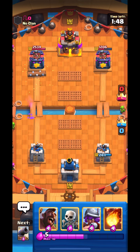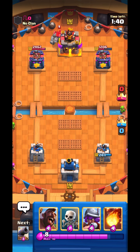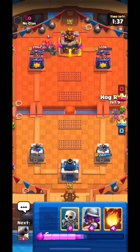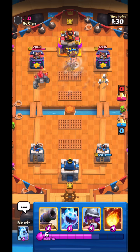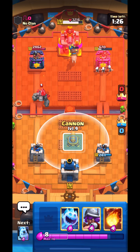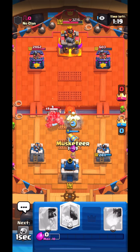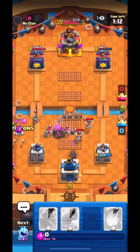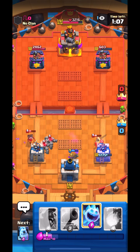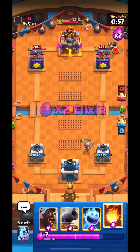I'm pretty sure he's up in elixir so I'm just saving up my elixir. I just fireballed the Bomber. He's up in elixir so I went Hog Skeletons right lane because I wanted him to use his Tornado so he doesn't have a way to kill my Musketeer. He doesn't have a big spell — his only way to kill my Musketeer is Tornado-ing it onto his troops. But now he doesn't have it anymore so my Musketeer will get a lot of value.